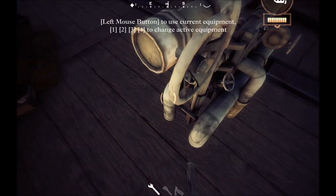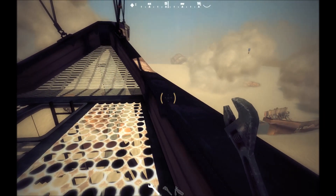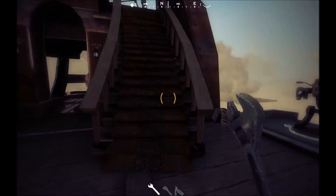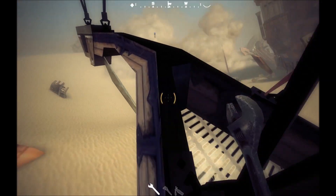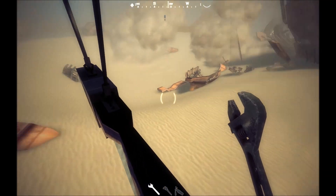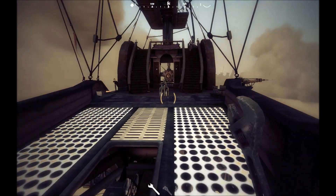The weakness of the Galleon, other than being probably the slowest ship in the game — other than maybe the Pyramidion — is that everything is so spread out. That's its weakness, because almost everyone has to be an engineer for this ship to work, just so you can keep up with the repairs. It's a very big ship with a very large body and big balloon.